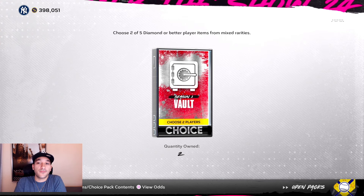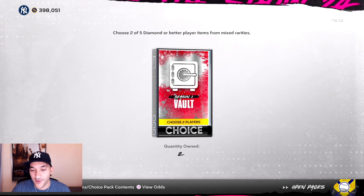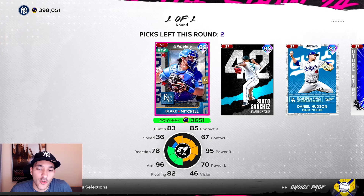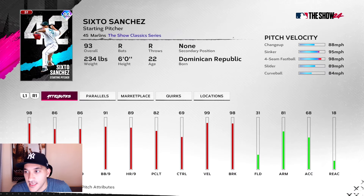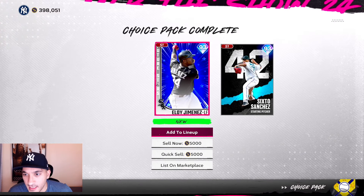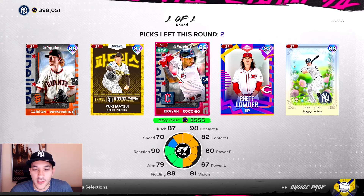Vault packs time — these are pretty much the main reason to do team affinity since they could really pay out. Looking for live series diamonds ideally. First vault pack — nothing too great. Got Jimenez and O'Neill — kind of a bust. Going with Sixto Sanchez as the highest overall so we can sell for stubs. Not the best pack as far as value goes, but if we want to sell them for stubs we can.